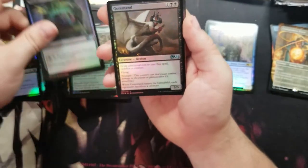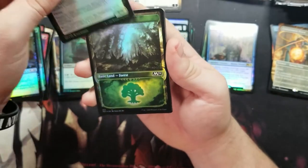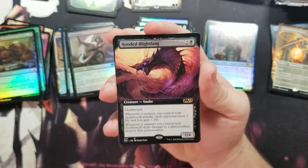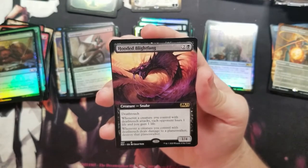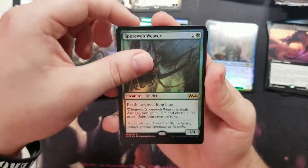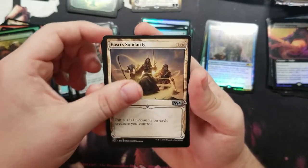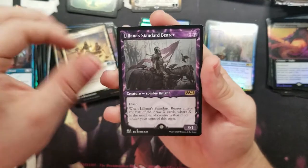Got a Witch's Cauldron — I'll put that in my fiancée's Ayula deck. Got a Coremind. And then a Hooded Blightfang — that's kind of a cool and interesting card. Then we got another Hooded Blightfang but this one's foil. Got another Basri's Solidarity, another Liliana's Standard Bearer — can't complain.